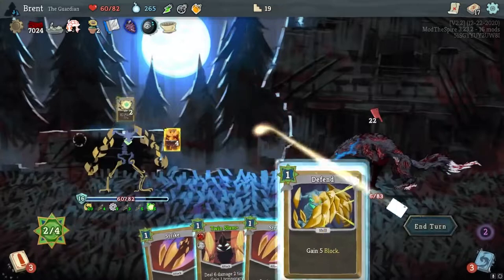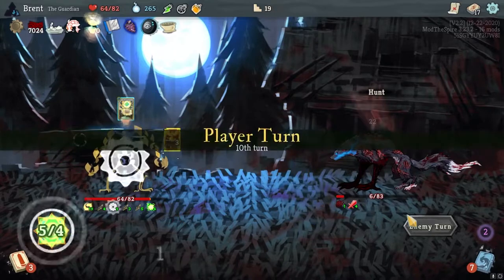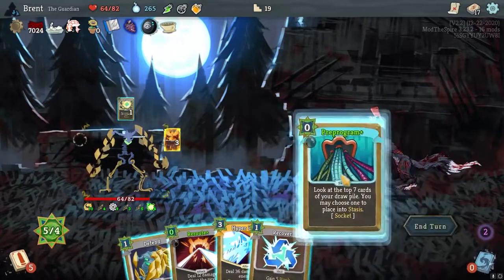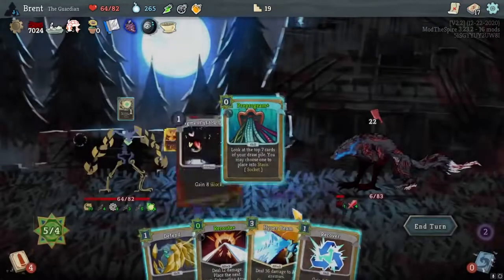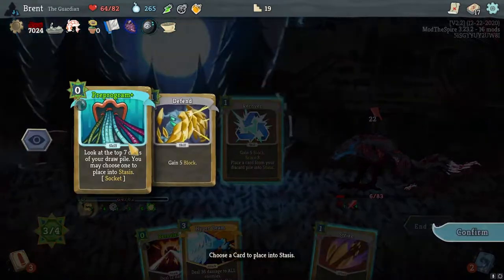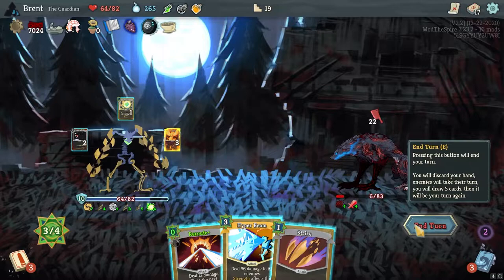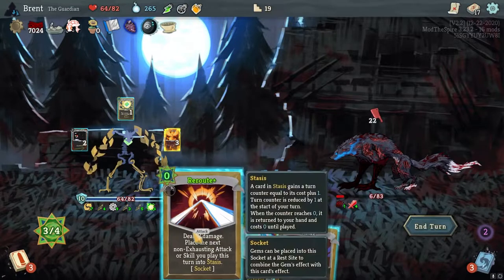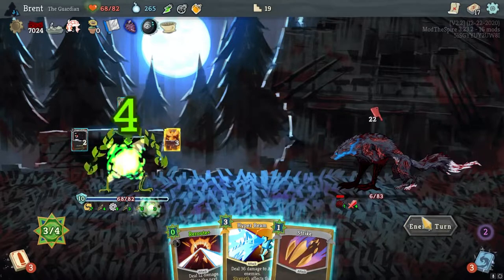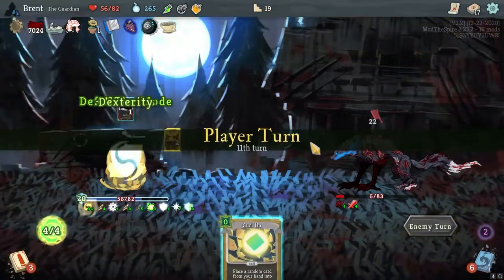Curl up, Defend. It's a weird card — throw this in here. Defend, Recover, Pre-Program — can't do it. I'm going to want to take 12. It's going to be zero — I'll try it one more time here. I'm taking damage for this. Curl Up, Defend.